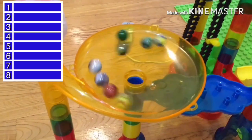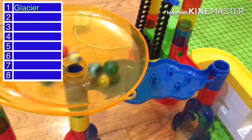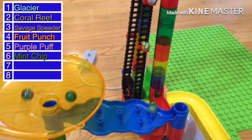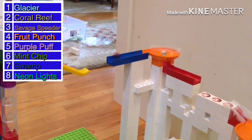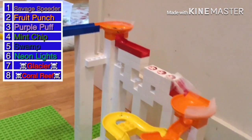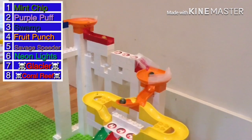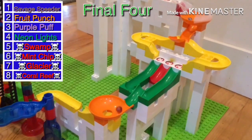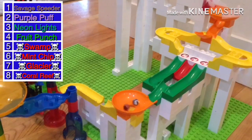Moving on to heat two with eight marbles racing for four spots. Purple Puff comes through, Coral Reef right behind, but Glacier is the one who pops out first. He's coming through first with Coral Reef right behind. Glacier comes through, Coral Reef takes a hook shot and fails — Coral Reef will not make it. Purple Puff comes through, which is good for him. Midship moves on to the funnel, and so does Swamp. Midship goes to the wrong side on the split path, and Savage Speeder bypasses Swamp taking the wrong path — so we have our final four, and what a crazy move by Savage Speeder.